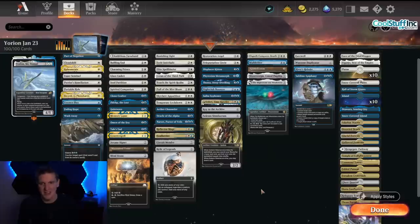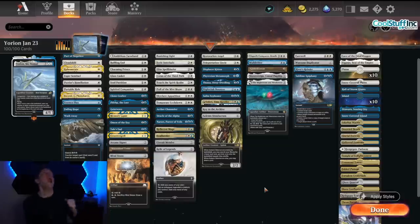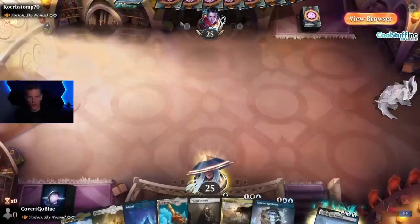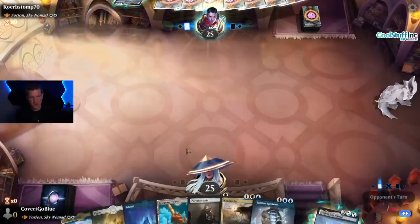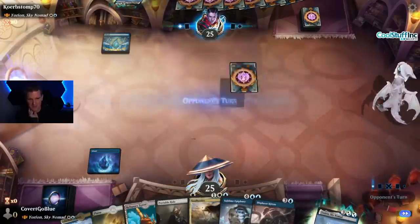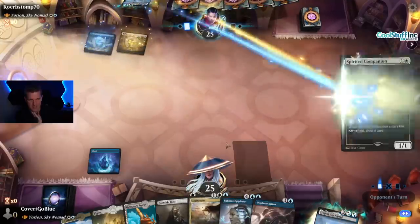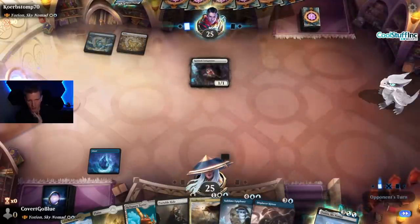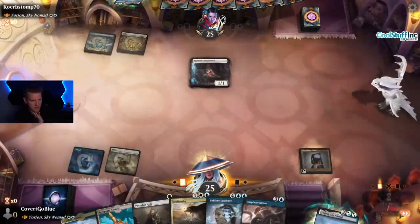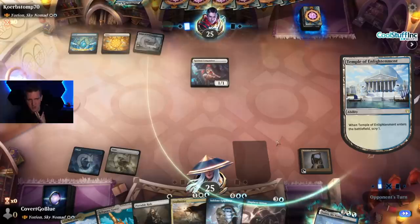Yorian Sky Nomad — let's dive in, let the Yorian nonsense begin! Very first game: Yorian mirror. I've got Sublime Epiphany which could shift the game if it resolves, so I'm going to keep this hand based only on that. We've got the Displacer Kitten, we've got the Herder, but we don't have value blinks. There's a Spirited Companion going in a Portable Hole probably. The Maze Mine Tome makes me rethink that — let's start getting our scrys on.